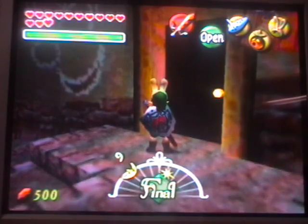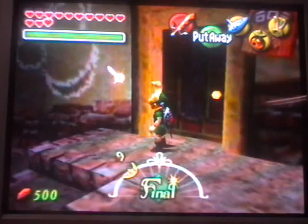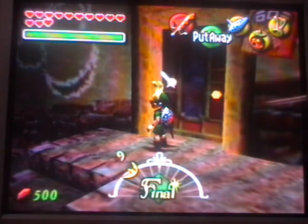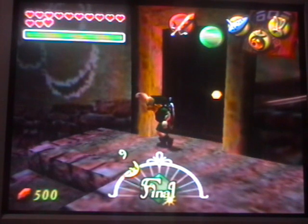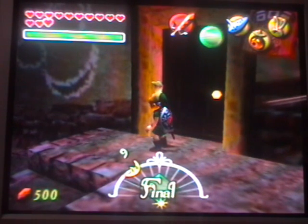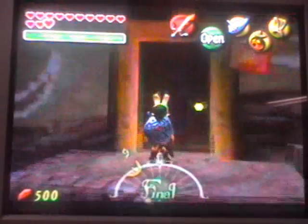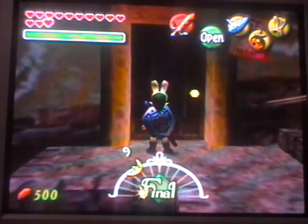The next mask we are going to get is the All Night's Mask. To get this mask, you have to get the bomb bag - save the old woman from Sakon by hitting him to save the woman. That will make it so you have to withdraw 500 rupees and go to the Curiosity Shop to get the All Night's Mask. So that's pretty much what you have to do.